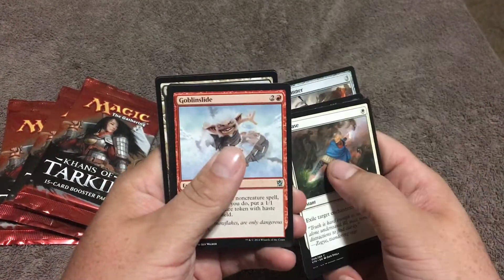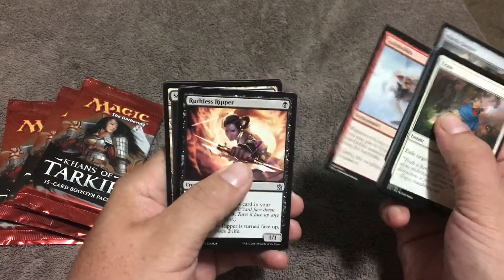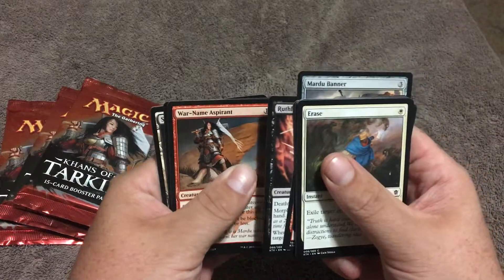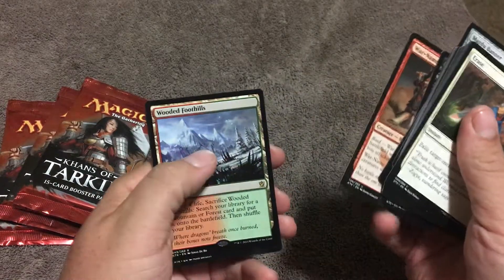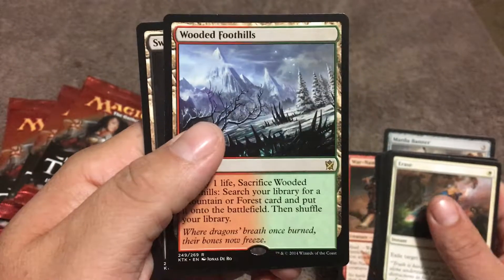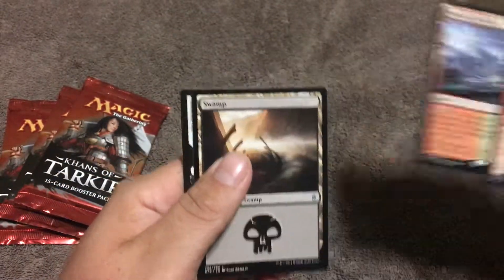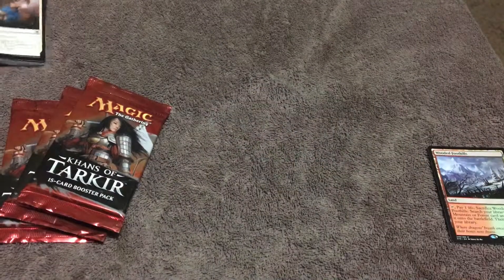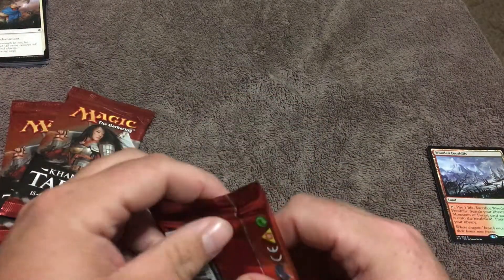Let's see what we get from these. We got a Goblin Slide, Ruthless Ripper, War Name Aspirant, and Wooded Foothills! It's actually one of the top cards — that and Polluted Delta. So we got about $19 there, that's what I'm talking about.